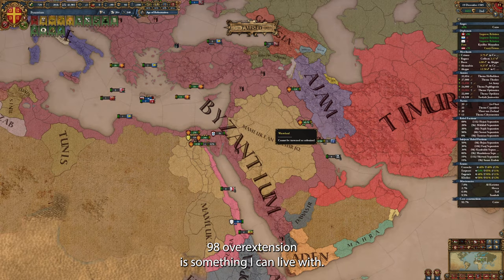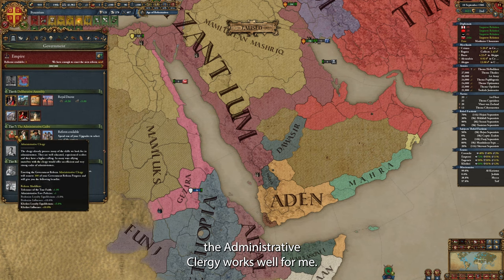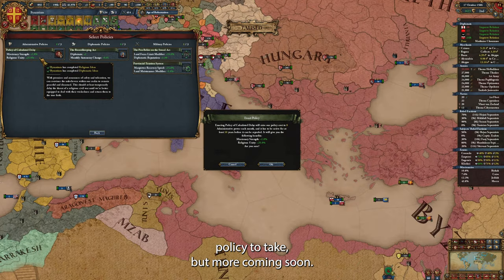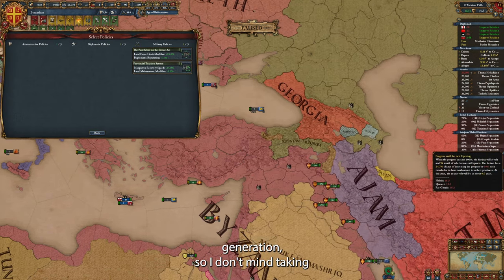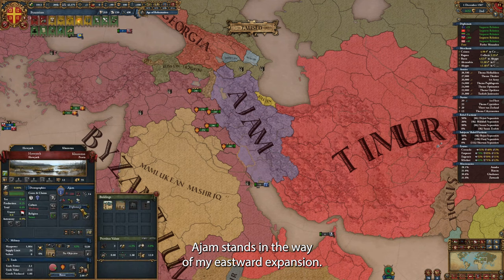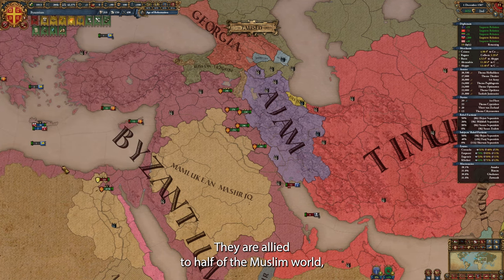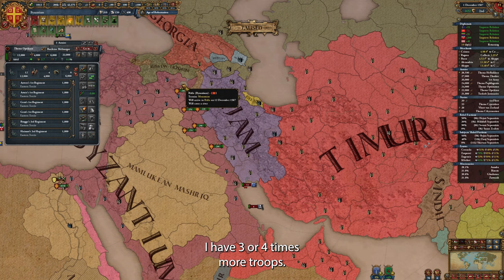98 overextension is something I can live with. For our next government reform tier 7, the administrative clergy works well for me — I like the one extra free admin policy. A jam stands in the way of my eastern expansion, and I have been greedily eyeing the rich lands of Persia for quite a while. They are allied to half of the Muslim world, but with loyal Russia on my side, I have three or four times more troops. I know I've decided not to go for OneFaith, but look at how strong my conversion power is — I'm converting non-Greek Muslim provinces in 7 to 8 months, without even stacking all available conversion modifiers. This is just an illustration of how strong Byzantium is for a OneFaith playthrough.